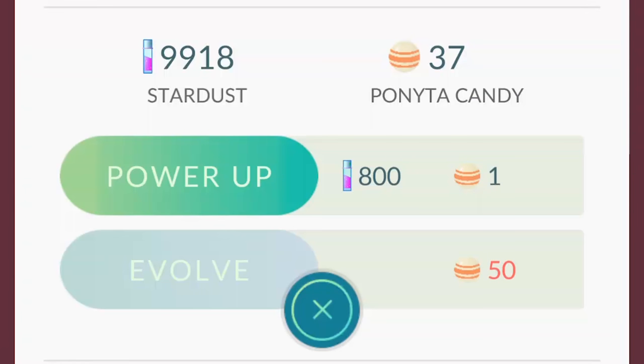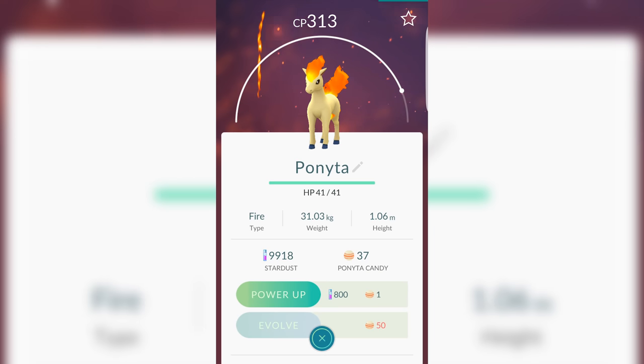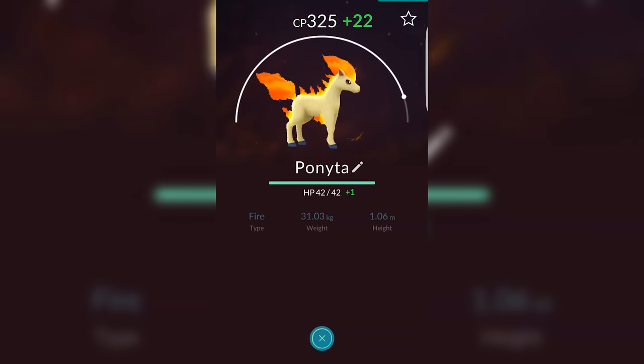Underneath that we have Stardust and Pokemon candy, which can both be earned by catching Pokemon and hatching eggs. Stardust is a universal resource used to power up all of your Pokemon. However, you also need a Pokemon-specific candy — so in this instance, we also need to use Ponyta candy. Using the power button will increase your Pokemon's combat power at the cost of Stardust and Pokemon candy.